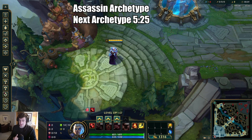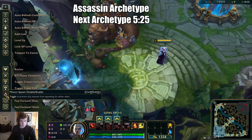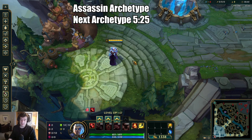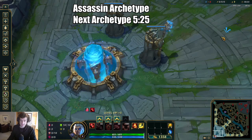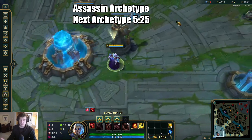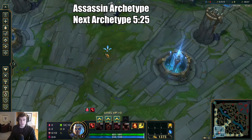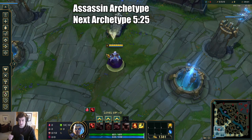Getting into the first archetype: assassins. Conqueror versus Electrocute really depends on the enemy team comp and how skirmishes are going to be played out. You have to think about how long the fight will take. If the enemy team has a Leona and a Sejuani, for example, Conqueror will outperform — you'll stack it up, get extra damage over a couple of rotations, and it helps with healing. That is when you should pick Conqueror.